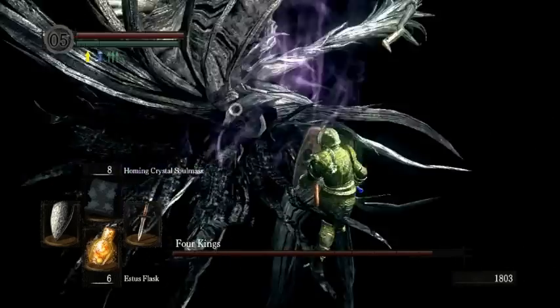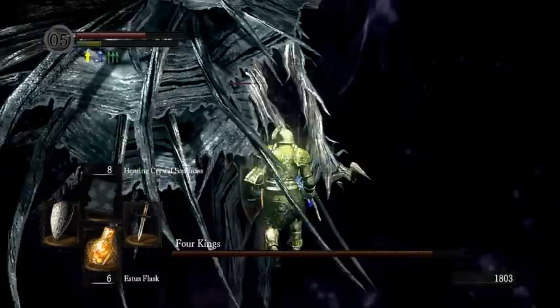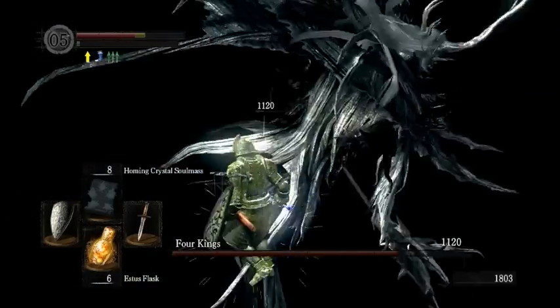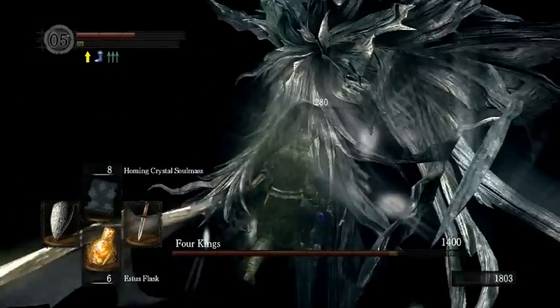The farther you are between them, the more damage their melee attacks do. So if you're just standing at melee range, they do very little. That's why I just keep stabbing him.